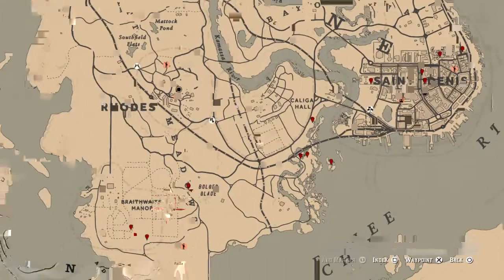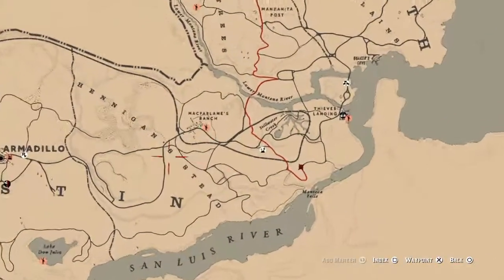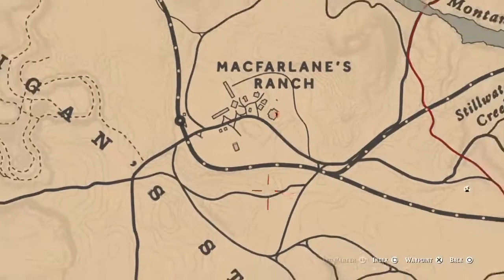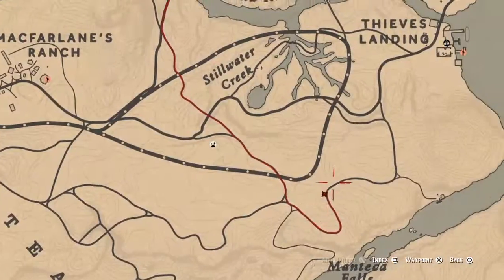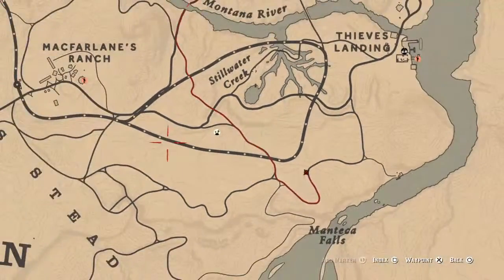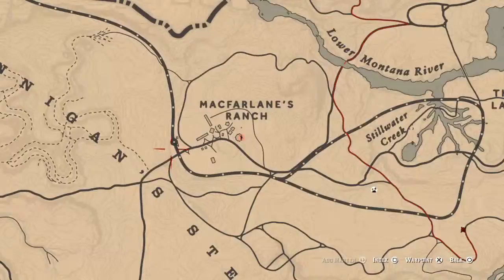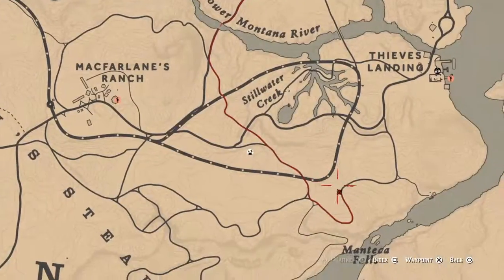Right here under McFarlane's Ranch — when you go, fast travel right to this area. For those of you who don't know or don't live in America, it's the New York area equivalent. I personally would fast travel to McFarlane's Ranch and run down the train tracks, and at the curve right here just get off — it's right there.